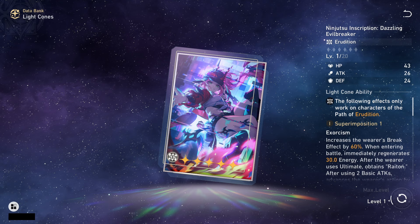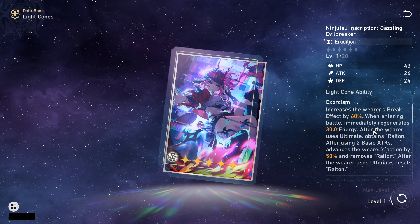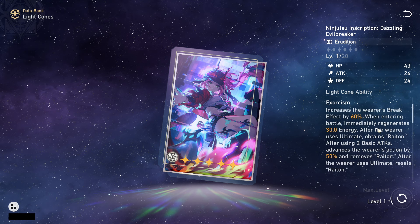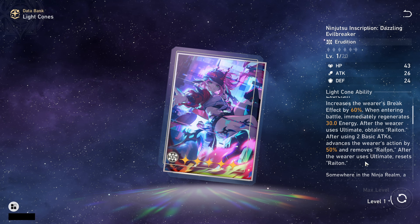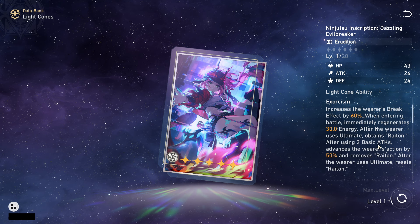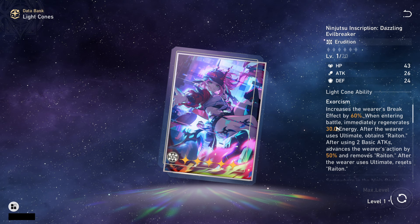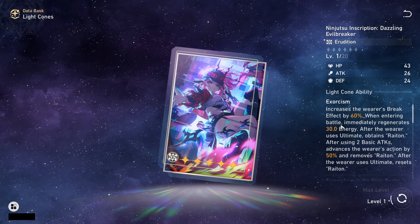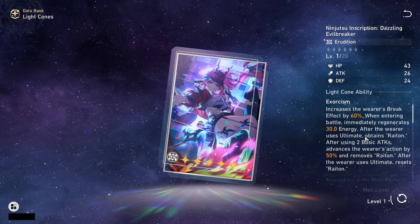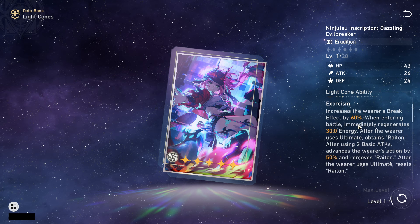For her best light cones, her best option is obviously her own signature. It gives a 60% increase to break effect, and when you enter battle you immediately regenerate 30 energy. After using ultimate, you obtain Rhyton; after using 2 basic attacks, advances the wearer's action by 50% and removes Rhyton, which resets after the wearer uses ultimate again. Practically everything it provides is very beneficial — a big break effect boost, quick ult setup thanks to the 30 energy on entry, and the 50% action forward lets you attack more, deal more damage, and lower enemy toughness faster.